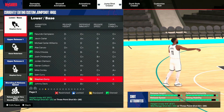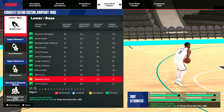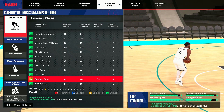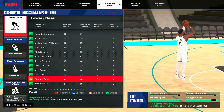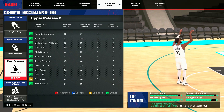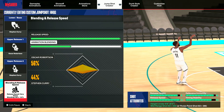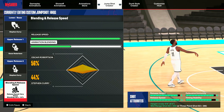For this build you have to have a height of under 6'5". With the release attributes: defensive immunity is an A, release speed is an A+, and timing and stability is a B+. So this jump shot is hard. You have to have a mid-range or three-point rating of 92. For the lower base we got Stephen Curry, up release one is Oscar Robertson, and up release two is Stephen Curry. Release speed is max, and animation blending is 56 Oscar Robertson and 44 Stephen Curry.